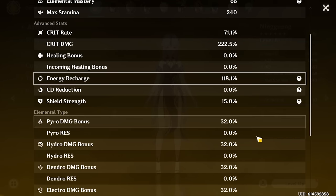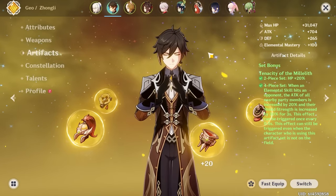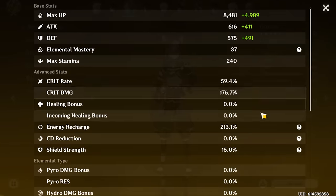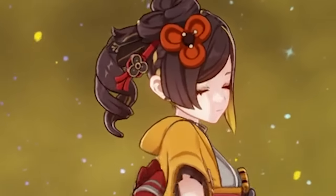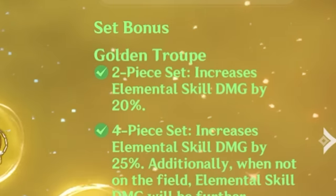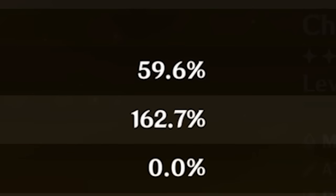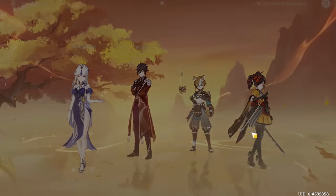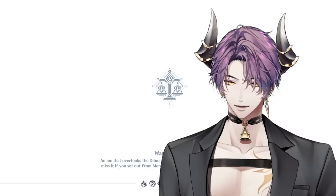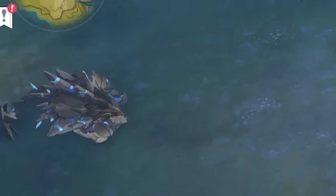Final stat check: Ningguang at 1.7k attack, 70/222 crit ratio, 120 ER — should be fine in mono geo. 118 geo damage bonus from the weapon alone. She's on Favonius duty with Millilith to give a little attack buff. Goro is on Husk build with good ER. Chidori on Golden Troupe with 1.7k defense, 60/160 crit ratio, about 120 ER, and geo damage bonus. Didn't lose my soul while farming — most important part.